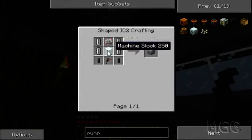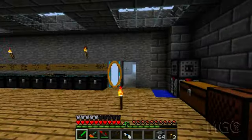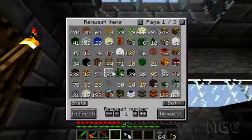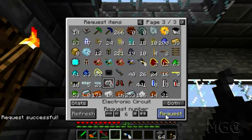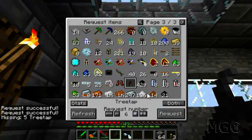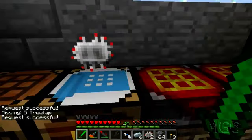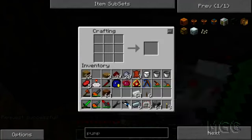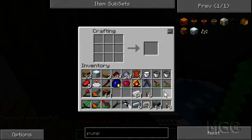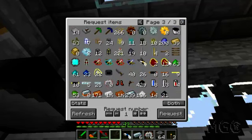Let's see: pump, machine block, and mining pipe — how do you make that? Okay that's new — as you can tell I've never made it before. So I needed six of these, an electronic circuit, and a machine block. I need one of those, also need a machine block. Did I get six tree tabs? Oh okay, I only need one of them, which is what I had.